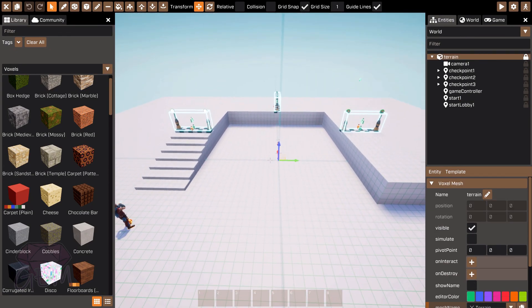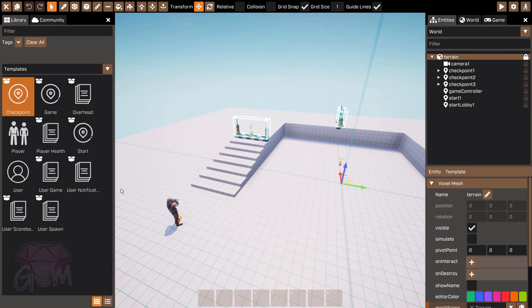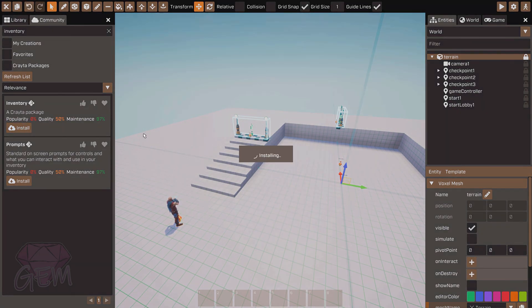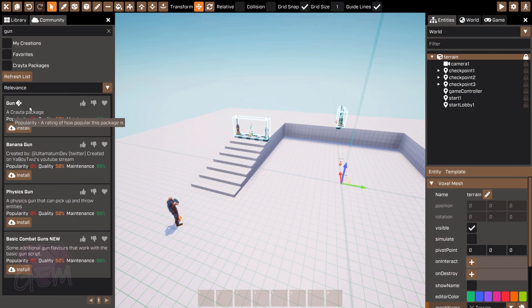Now let's try to add a weapon. First things first, we need an inventory system so your character will actually hold the weapon in their hands and start shooting. You might also want to add more weapons. Let's go to Templates — there's no inventory or gun there by default. So go to Community and search for 'inventory'. Download the one with the Creator icon, which means it's an official Creator package.